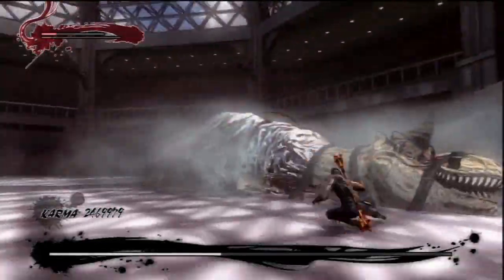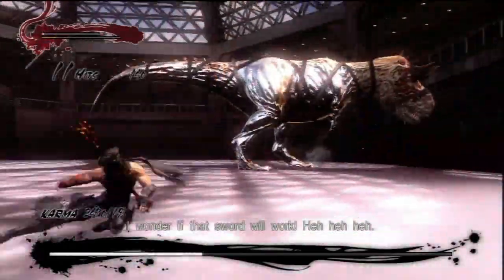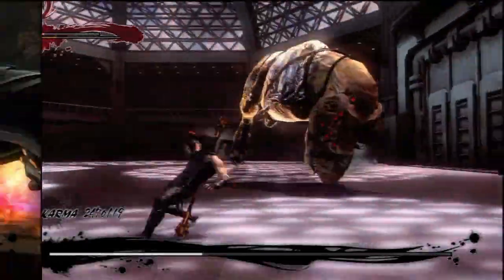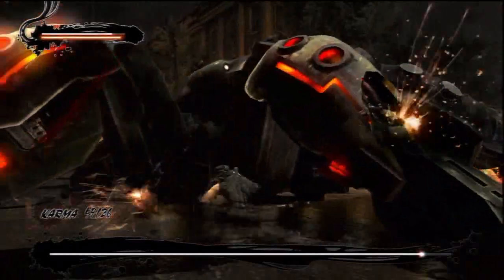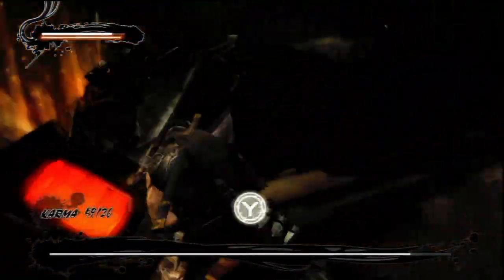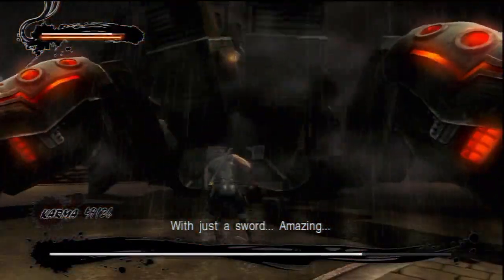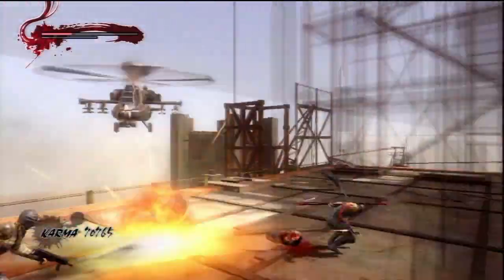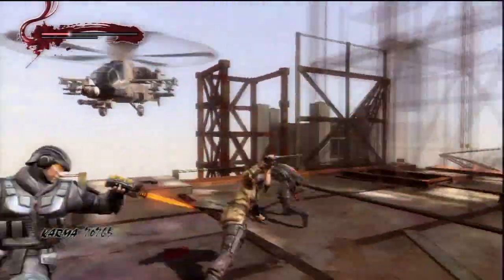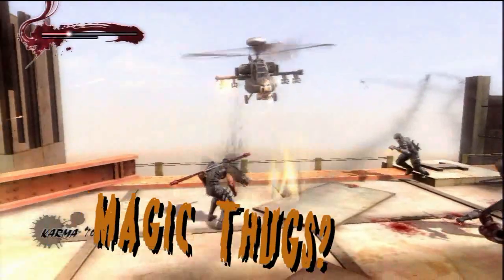Boss battles are also a hair-puller now too. Before they weren't pushovers by any means, but now they're nearly invincible. A good example: the spider mecha boss has a new move — a flamethrower. Let's give the first boss a flamethrower. Another thing that bugged me is when fighting the helicopters, how come the rockets only hurt me? Are these thugs magical or something?